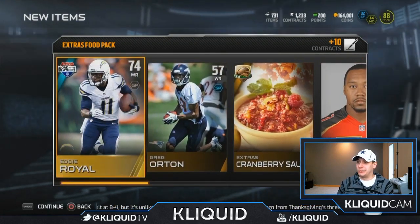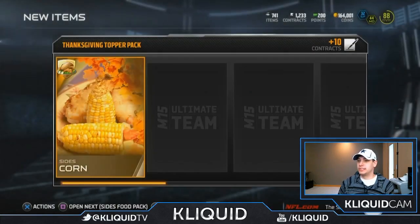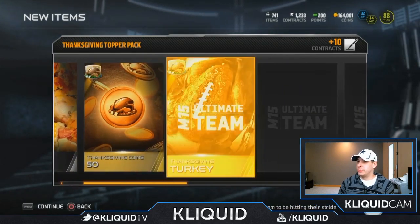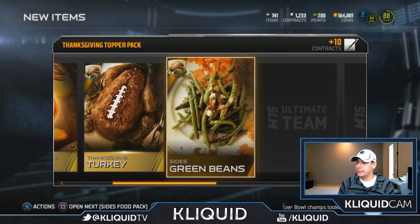We didn't really get anything worth anything in any of these packs. Here's our first Thanksgiving topper pack — hopefully we can get some good stuff out of here. 50 coins, thank you, I appreciate it Madden. Corn, and a turkey, and green beans.